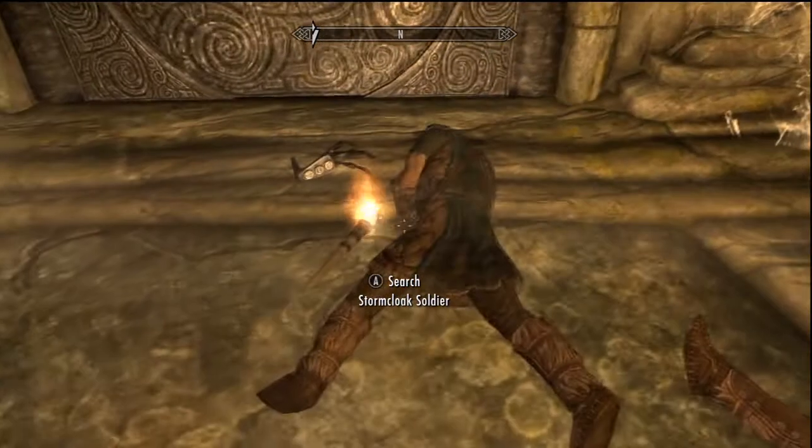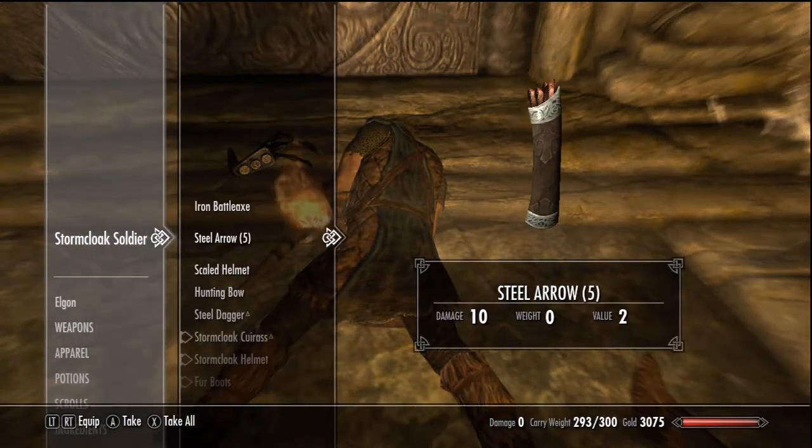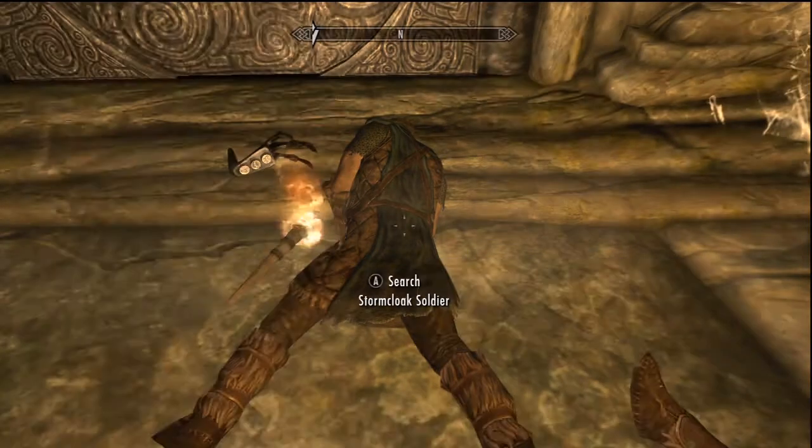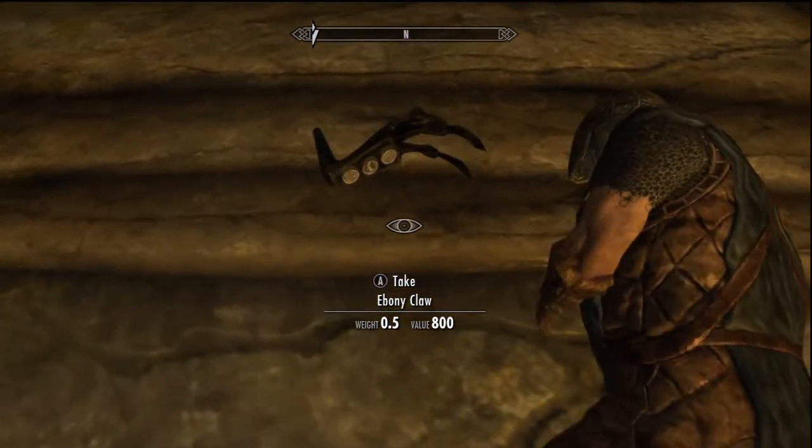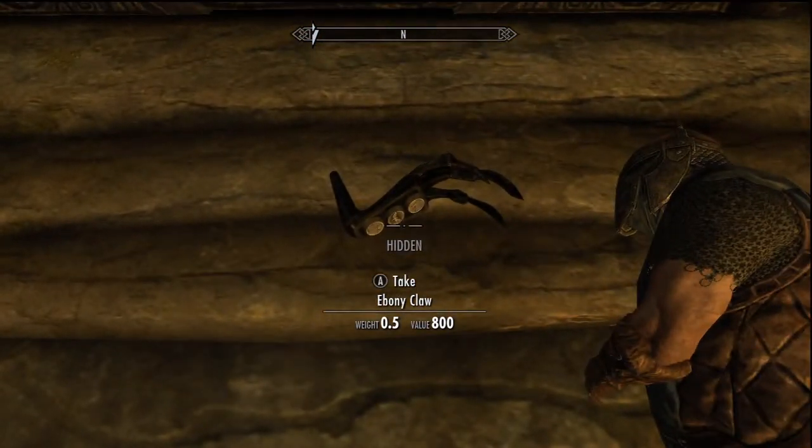Why am I searching for people here? Oh my god, I'm going for torches and money here, that's just sad. As you can see, the claw is on the floor by there, that's all I can say. I'm going to pick it up now.